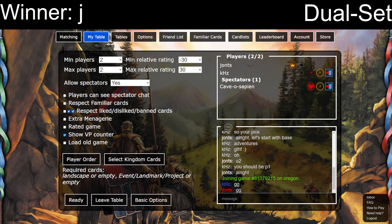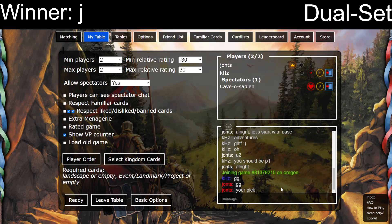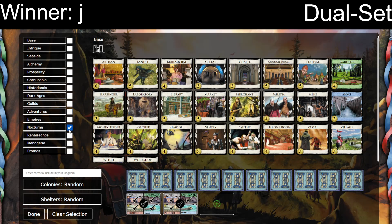Alright. Your pick. And Kilohertz goes first for game two. I wonder if there's a strategy. It feels like there's probably a strategy that I don't understand. Like, do I like the game less powerful? So, like, Renaissance and Nocturne maybe? Ren Nocturne. Selecting cards. Not you. Not you. Nocturne and Renaissance. Let's go. I can't select Promos, can I? Alright. Start the game.